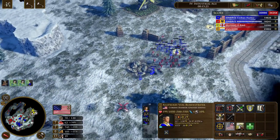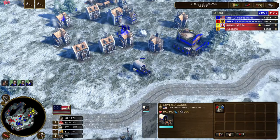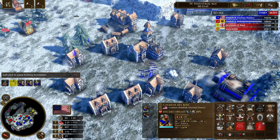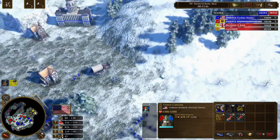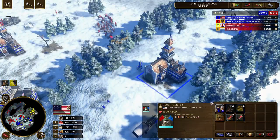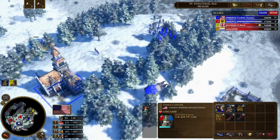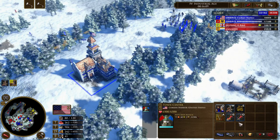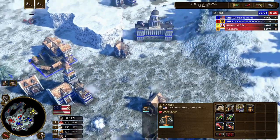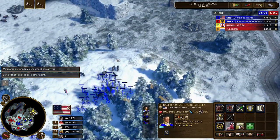I have five more giant grenadiers in. Let's back out just for a teensy bit. Do you have any food you can send me? Just 500? I need to age up — I have zero food at all. My strategy is so heavily coin-focused. We hit him pretty hard.